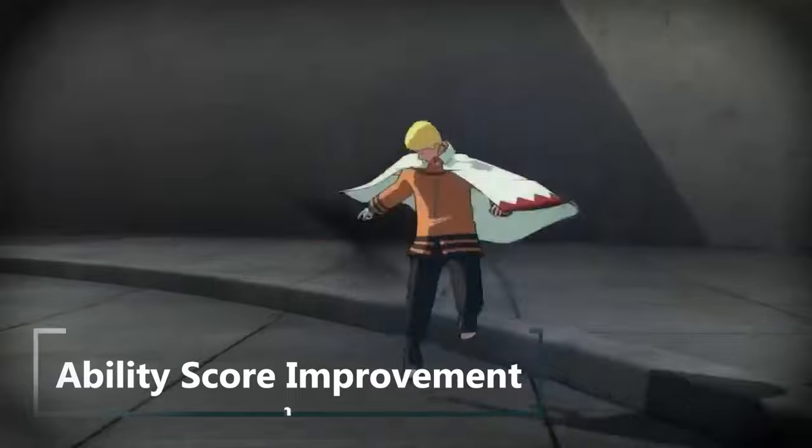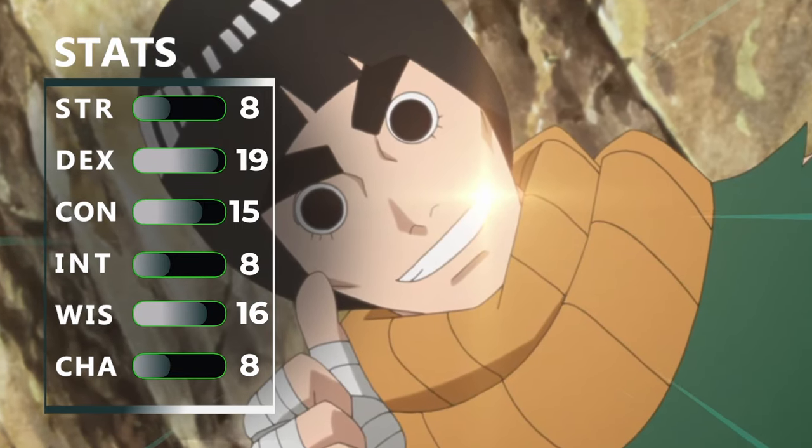At eighth level of monk you get another ability score improvement, so we're going to boost our dexterity by two more points — maxing it out.